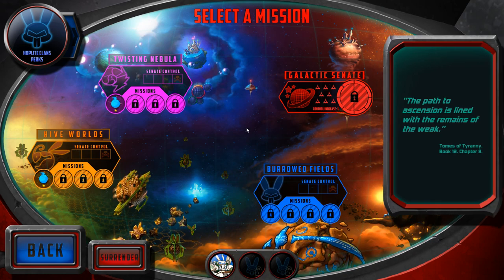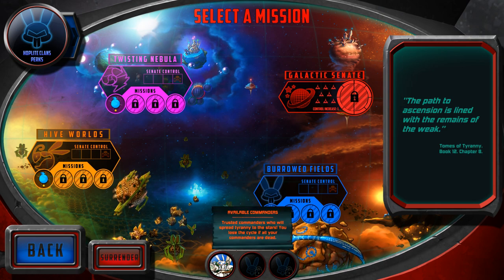It's right at the early stages of the game and this is basically where you select your mission. That's my commander there — he's a rabbit.